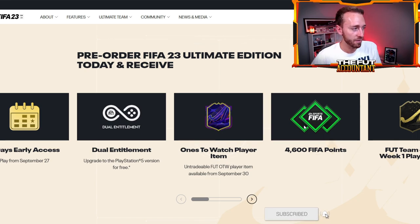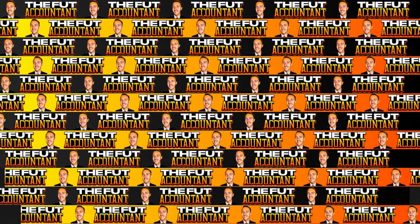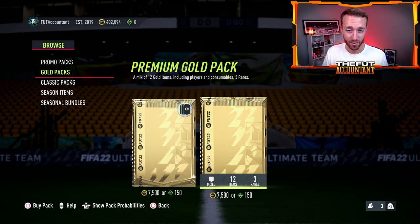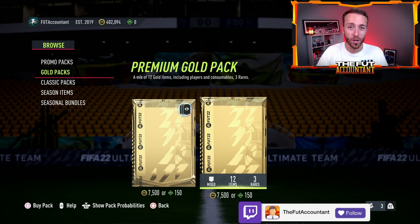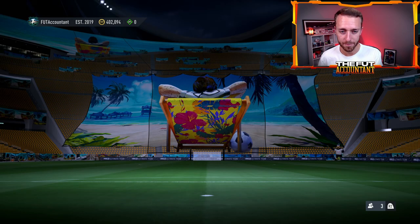Don't save your points for Weekend League because you think you're going to pack a promo card — most likely you're not. It's going to be very hard to pack a promo item out of the normal 7.5k packs in the store when the game drops. So open them right away, get those coins, and then you can go out on the market and make some moves. This 4,600 FIFA points impacts the market a lot.